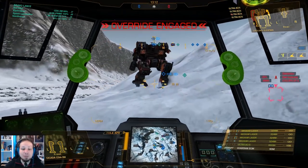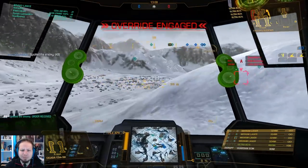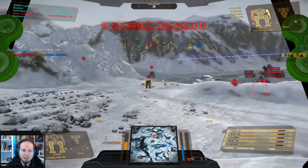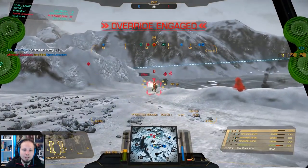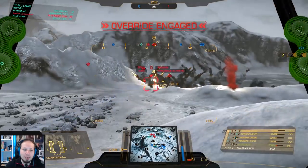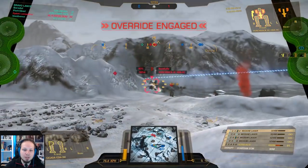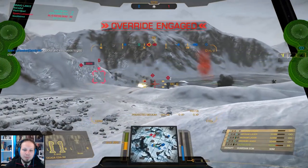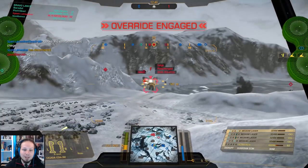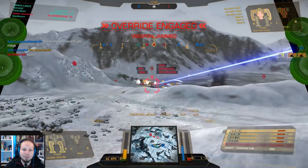Alright, second game of the day. We are playing Skirmish on Alpine Peaks. I highly appreciate that the enemy team decided to go directly into a brawl. The Hunchback Delta is very damaged — okay, can't hit him anymore, so we change targets to the Rifleman. Or this guy, the Zeus — big shoulders, easy to hit. So we do kind of this now.